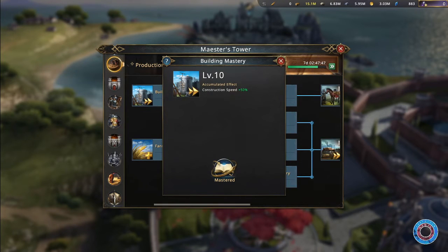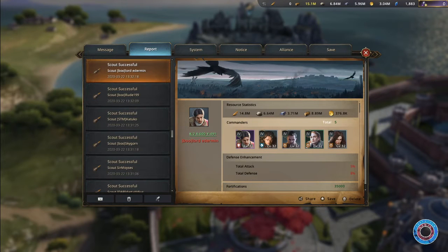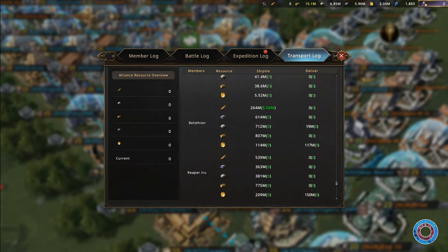The production researches are not expensive, so whenever you can — even though the Maester Tower level will stop you all the time — do these researches first, including Transport Upgrade and Resource Exploitation 1. Having all this extra production will probably leave you with a nice surplus of resources. Don't sit on that waiting for someone to steal it, because in most servers if you drop a bubble and have several millions of goods, it is a matter of time before someone scouts you and takes it from you. That brings us to step 3: bank.